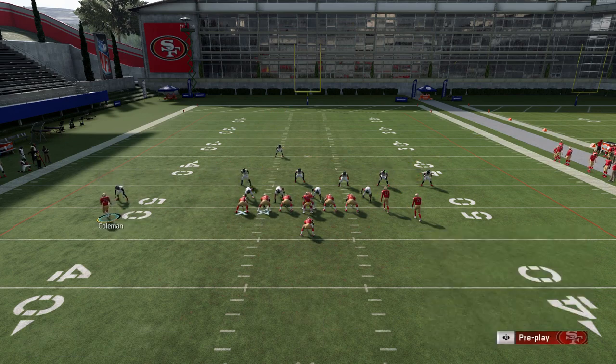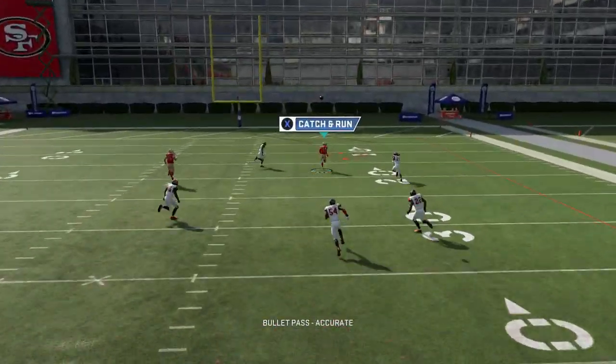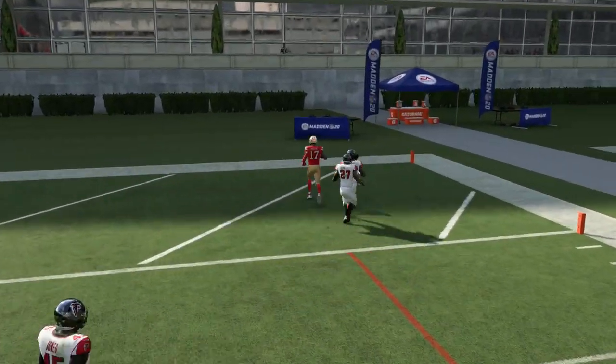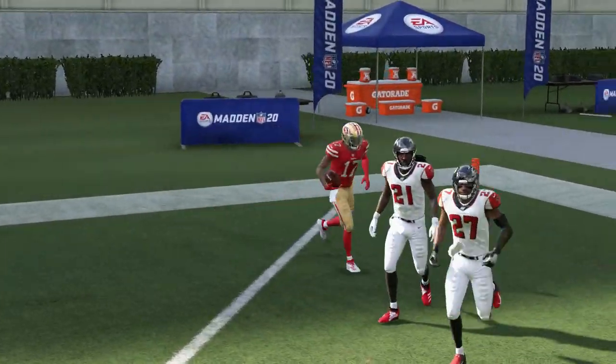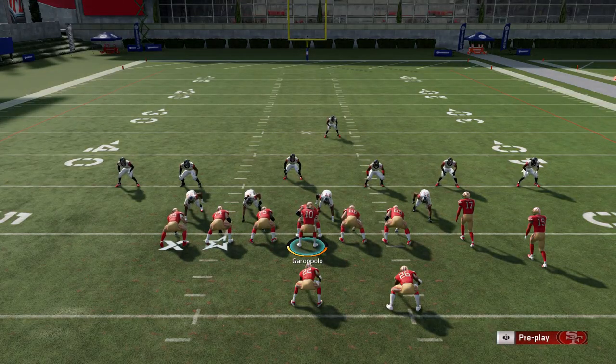Moving that safety over is vital. Putting the receiver on an out route and smart routing at 10 yards is key. I don't even have my fastest guy there — I could easily have Marquis Goodwin — but you can see how easily it breaks over the top.